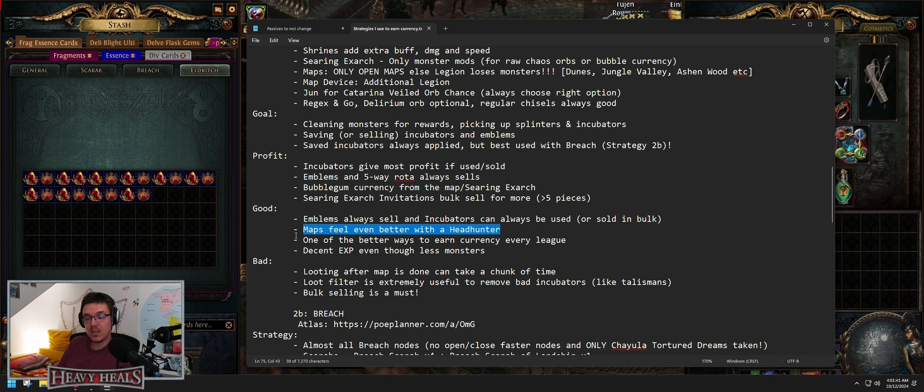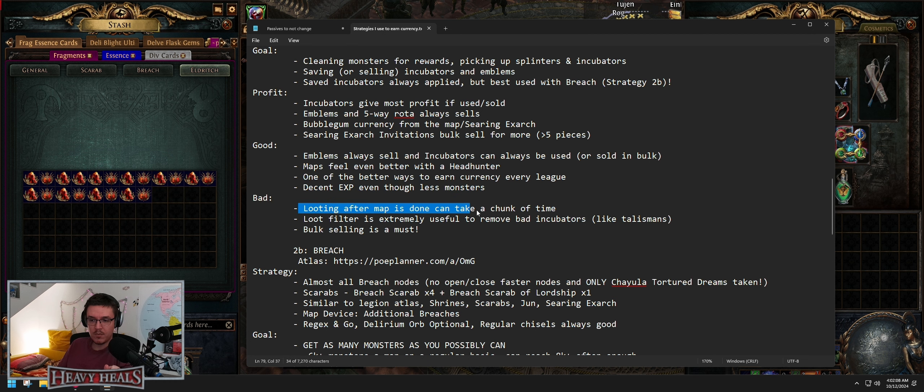Emblems and five-way rotations always sell. Bubblegum currency from the map and searing Exarch invitations always sell, especially in bulk. What's good about this strategy: emblems will always sell, incubators can be used, maps feel even better with a Headhunter or Inspired Learning. This is league-agnostic — one of the better ways to earn currency. Decent experience too, around 2,500 monsters averaged with all the legion stuff. The bad: looting after map is done can take a chunk of time, lots of splinters and bubblegum currency. A loot filter is extremely useful to remove bad incubators like talismans or abyss jewels. Bulk selling unfortunately is a must.